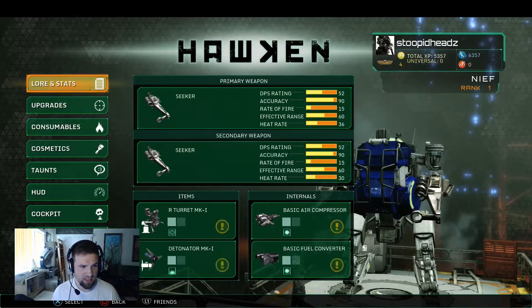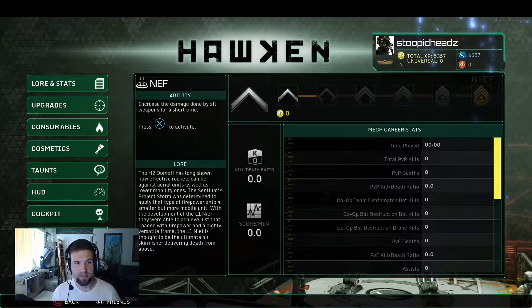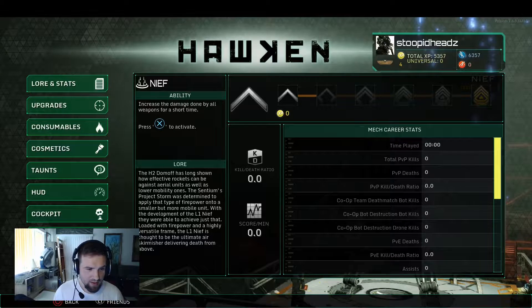We've got various upgrades. Let's check out the lore and stats. You can increase damage done by all weapons for a short time — press X to activate. Also awesome. Cool stuff.